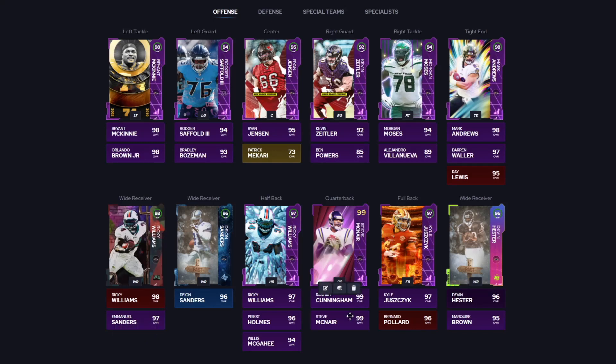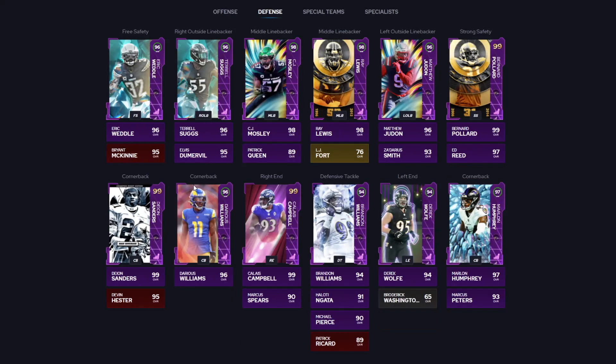I actually do have Randall Cunningham on this team. You see why I like this team so much — I was torn between the Chiefs and this team. It was Steve McNair. The receivers are solid, and Ricky Williams is a really slept-on card in this game — really good. But it was the defense for me. You have Deion Sanders, Marlon Humphrey, Bernard Pollard, Ed Reed, Ray Lewis, Mosley, Calais Campbell, and Judon — good edge pressure too. A really, really good team.